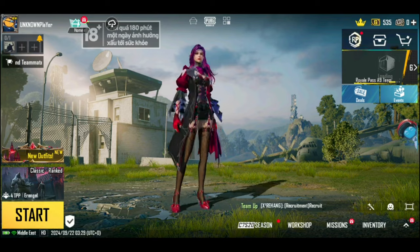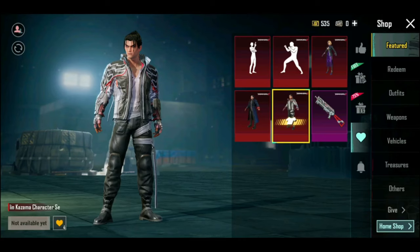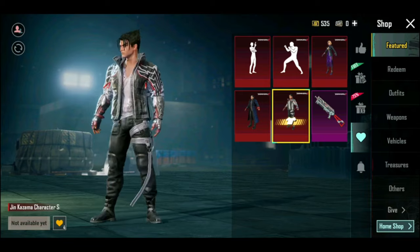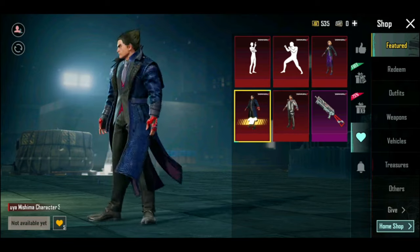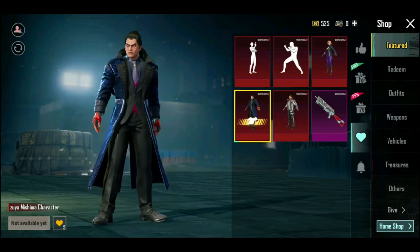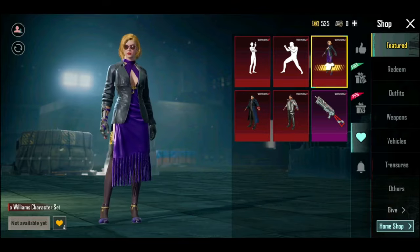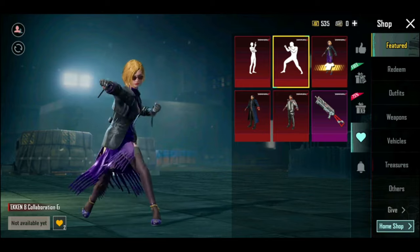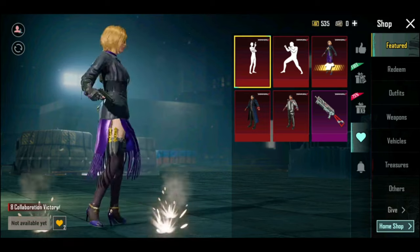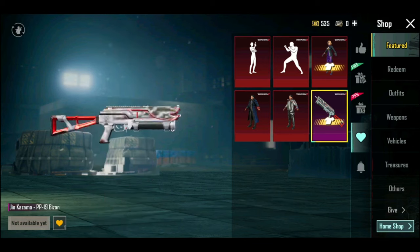It's got a Tekken collaboration with a price path event. It's got three characters in this game — the first is Jin Kazama, the second is Kazuya Mishima, the third is a lady named Nina Williams. The third item is an emote and a pistol.